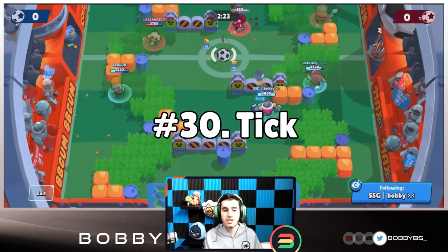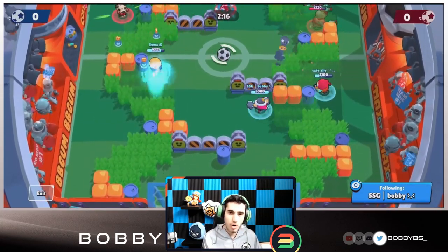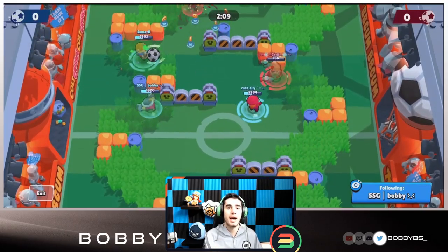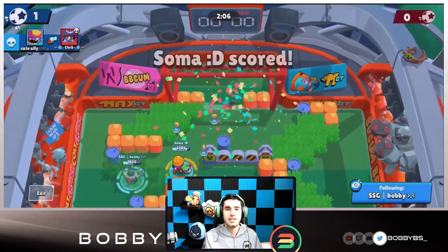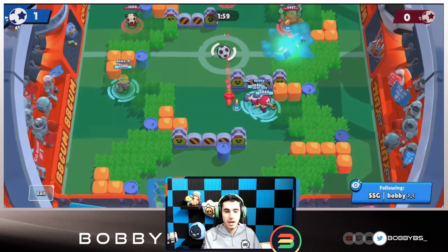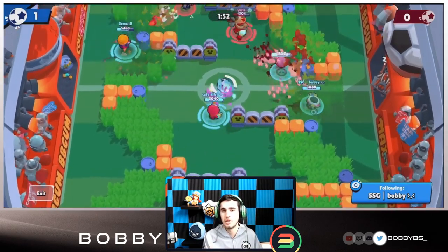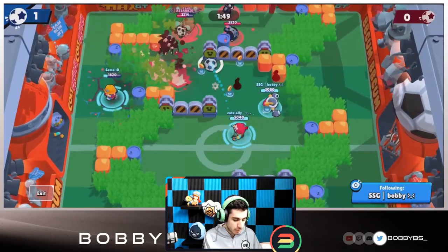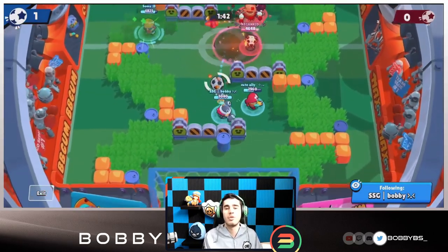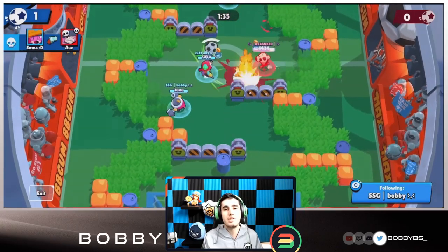Coming in at number 30 we have Tick. Tick's gadget makes a quick dash leaving a single mine on the ground. This is decent but pretty useless — if you're playing Tick properly you should already be five to six tiles away hiding behind a wall, so you should never actually be in a spot where you need to dash away. Additionally, the Tick bomb only does 700 damage instead of the original 896 a normal Tick shot does.